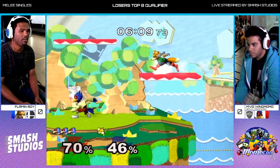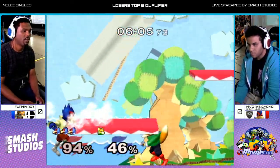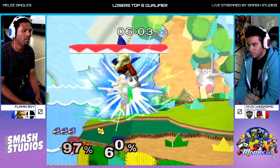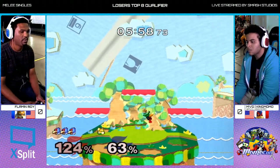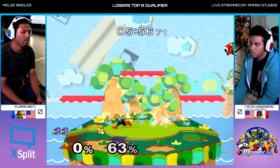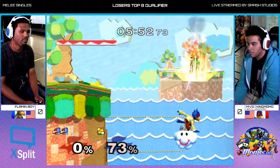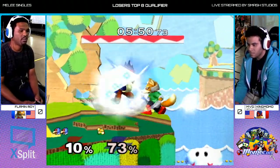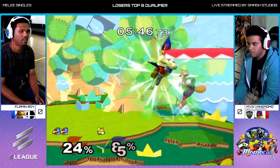Keeping firm control. Even when Flamin'Roy is able to get a hit, he's not really able to convert too hard off of it, just getting like a two- or three-piece. Most Falcos are happy to trade and just get a little hit here and there to try to close it out by grinding him down. King Momo is sure looking for some crazy conversion anyway.